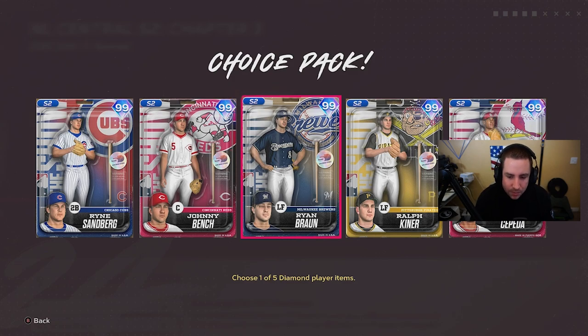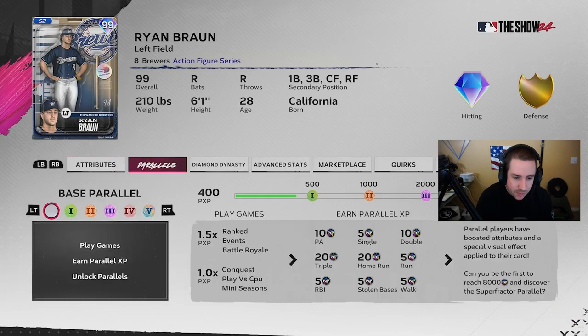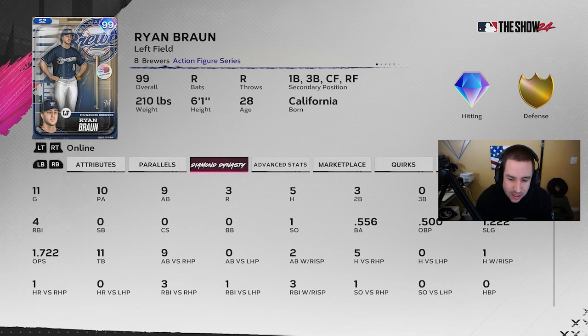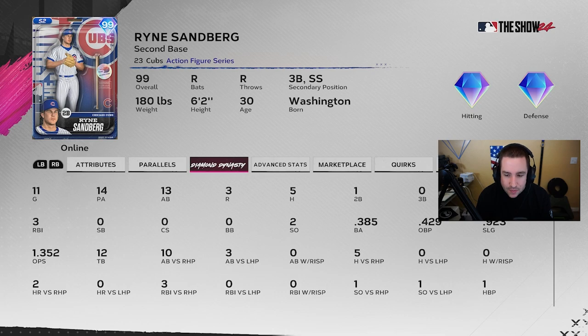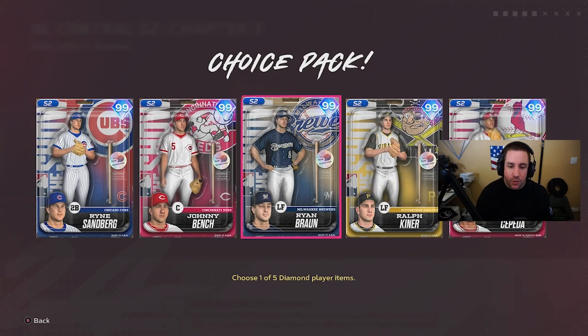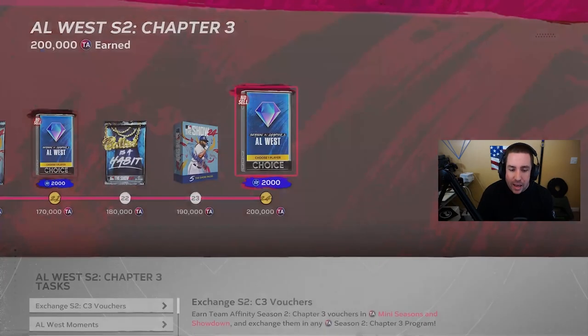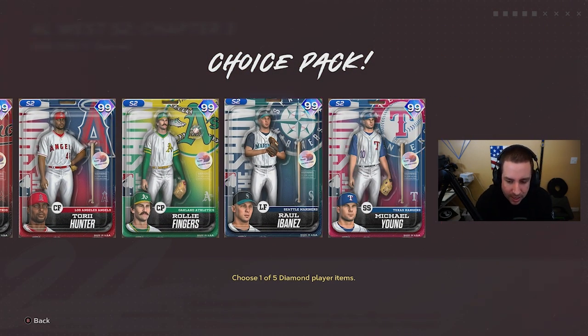In NL Central we've got Ryne Sandberg, Johnny Bench, Ryan Braun, Ralph Kiner, and Orlando Cepeda. Ryan Braun is 93 overall and my favorite out of this pack — batting 556 online with one home run and three doubles. Ralph Kiner and Orlando Cepeda I didn't really use. I sucked with Johnny Bench, didn't get a hit. Ryne Sandberg was 385 online so he could be a decent choice, but Ryan Braun has a great swing and I enjoyed using him.